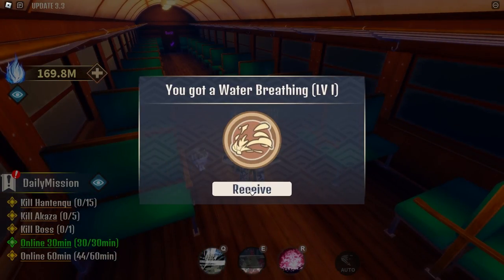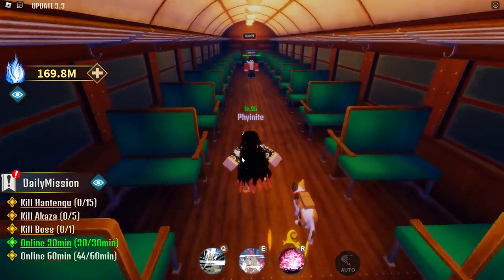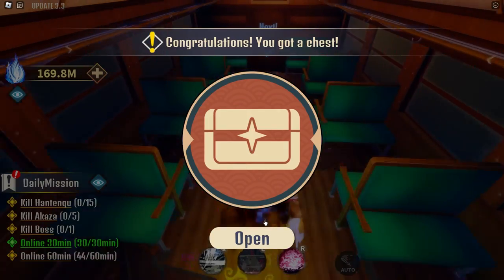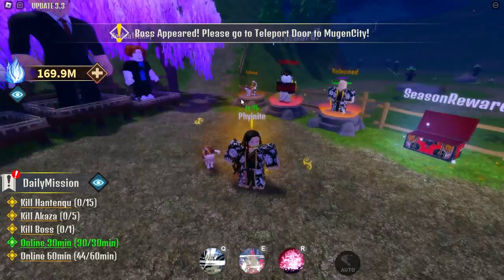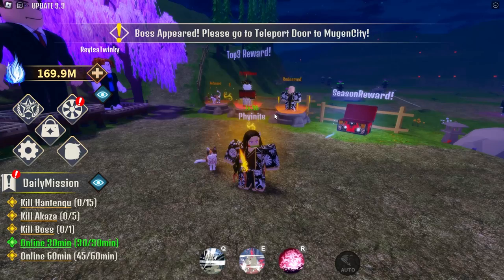It just looks super cool — the design of the pet looks amazing. I'm pretty sure that's Tamayo's pet — I think that's how you say the name. It's just an amazing pet in general. If I were you I'd definitely get it. We're back in the lobby and this pet was definitely worth the grind — it's such a cute pet. If you check here it does 700 damage and improves your power drastically, making you so much stronger.